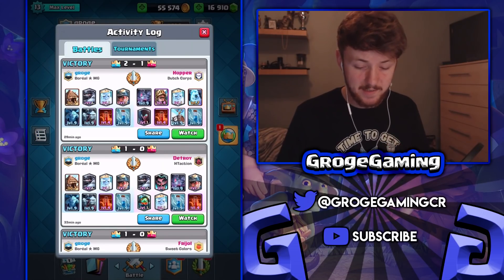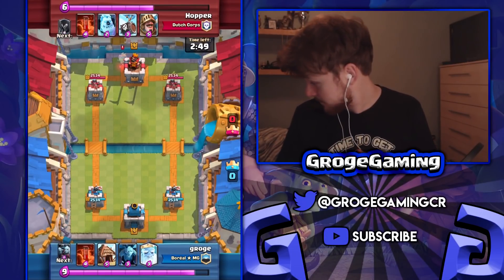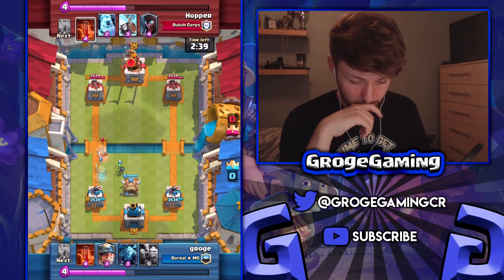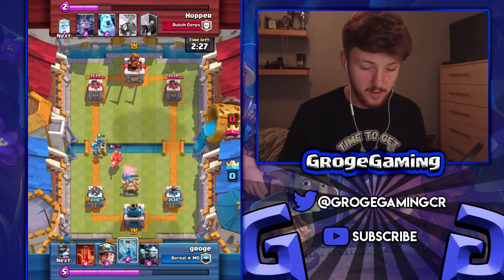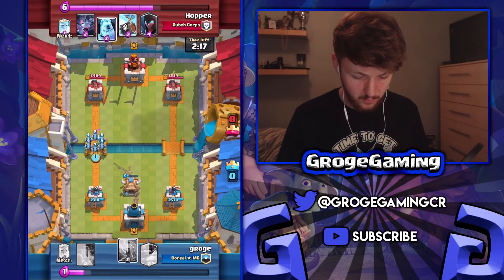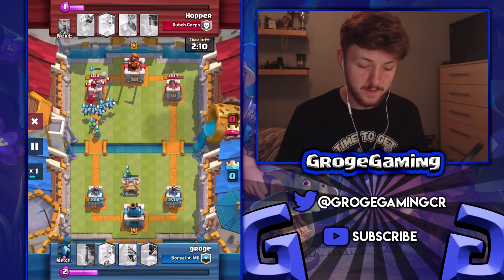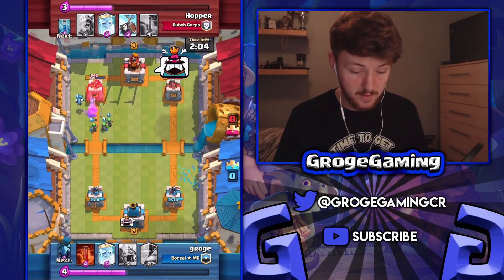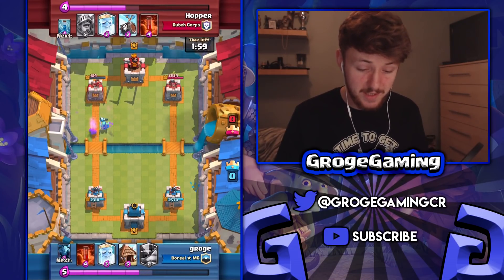Now let's watch this one against a weird prince, royal ghost, night witch deck with a skeleton barrel — a bit of a zap bait aspect but not much air defense. Starting off fairly quick; he poisons the royal ghost for value which makes sense. We get a nice elixir lead and I go in with a minion horde. He used his poison and his zap, so I was able to get the minion horde through — I zapped away his bats and the ice golem damage didn't do enough while the miner was tanking. That was pretty much a tower gone in my first push.